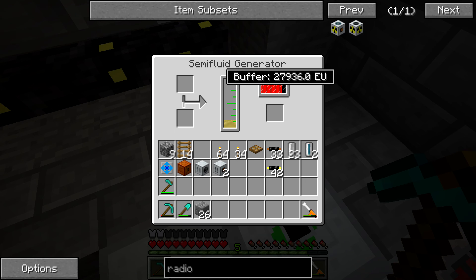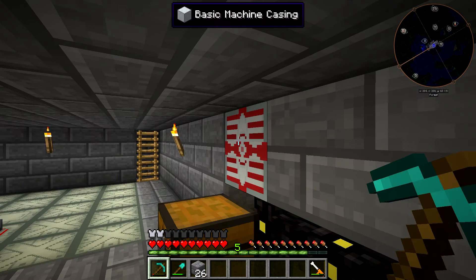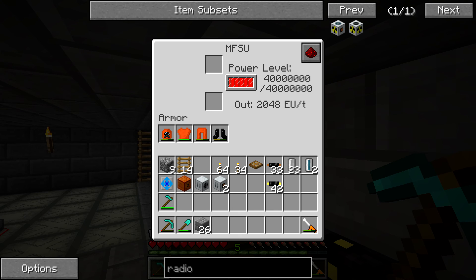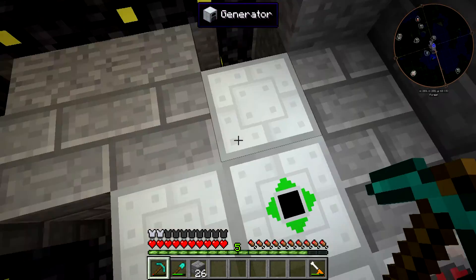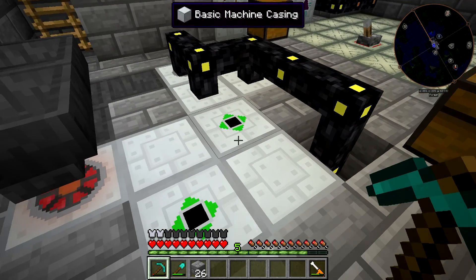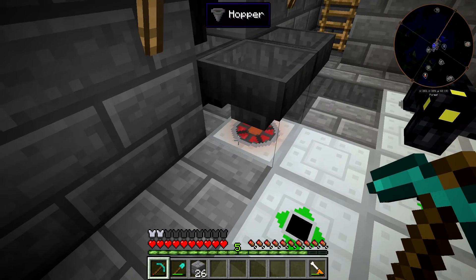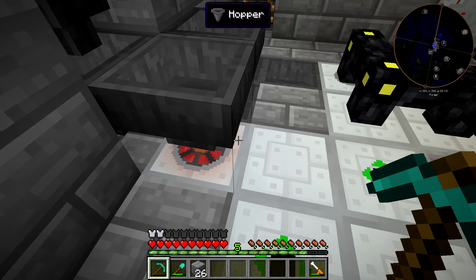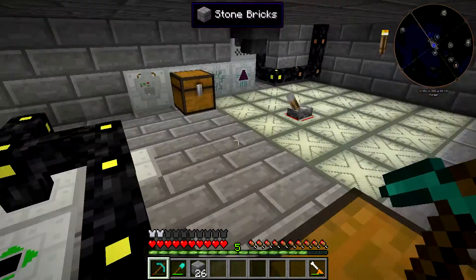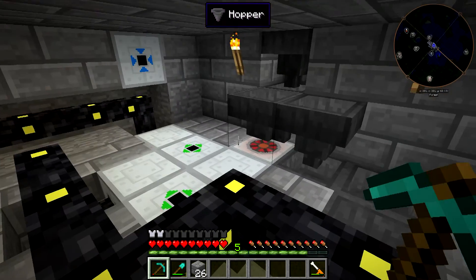You can see this one is actually starting to back up too, because this is full right over here. So we actually have a completely full MFSU now. These should be getting a lot of biogas in them compared to before, just because we're not going to have the fluid heat generator consuming any of that potential power, because we now have infinite heat coming out.